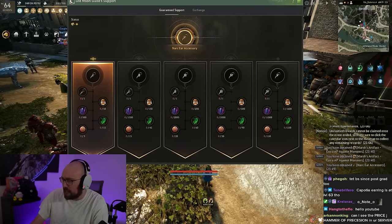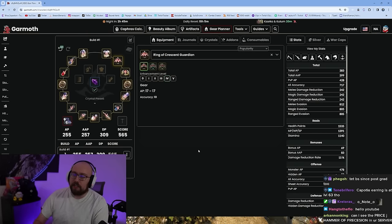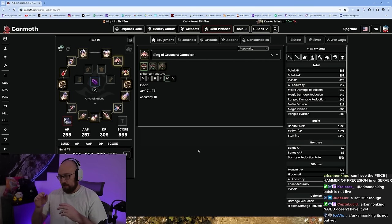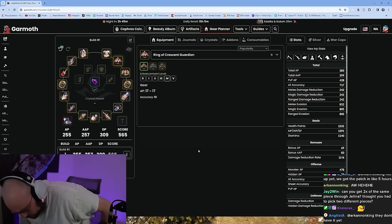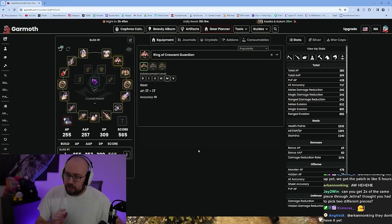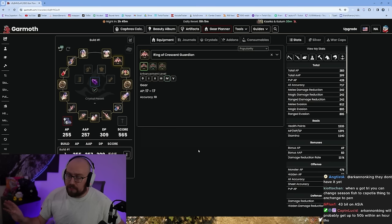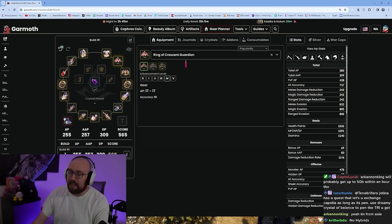At this point you have to make a decision about what gear path you want to go. There are a lot of different classes and specs and it can be extremely confusing to know which of the two gear paths to take. There's damage reduction, there's evasion, and then there are mistakes. There are a lot of people who will try to tell you how to build your class — you need to make the decision for yourself. I'm going to give you the most impartial explanation I can.